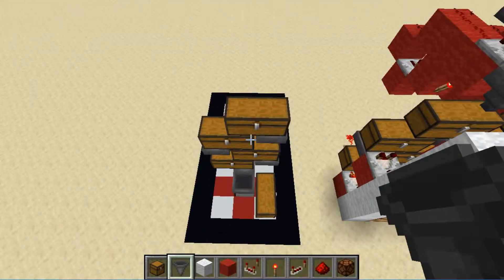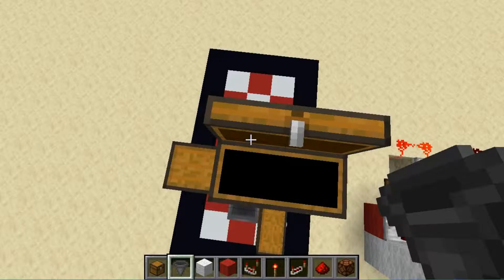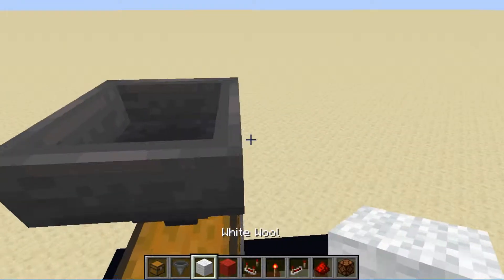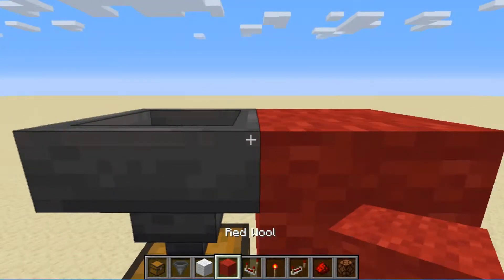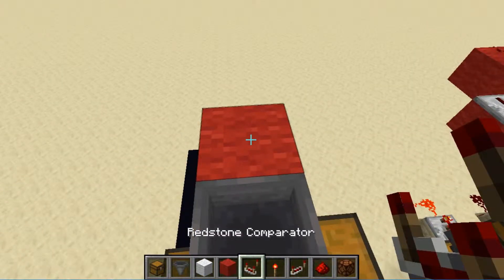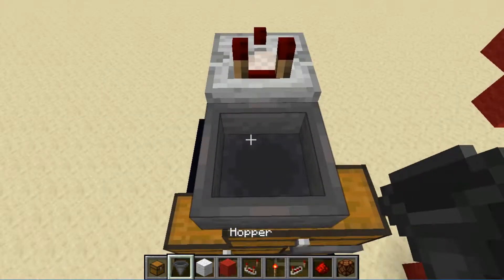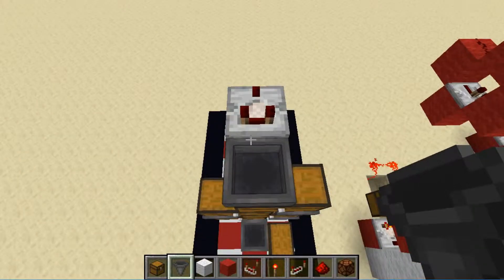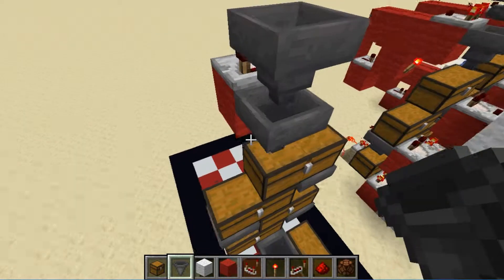Now that we have five layers of chests, what we can do is face one hopper straight down into the system, then place a block over on the side here. You're going to place a comparator over there and then run a hopper into the side of that.